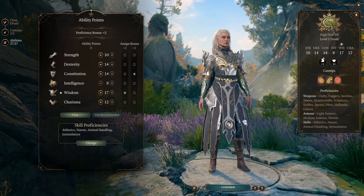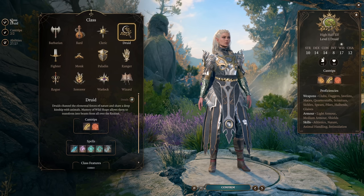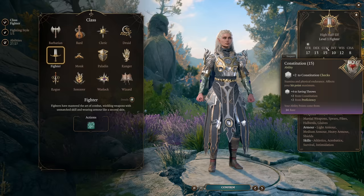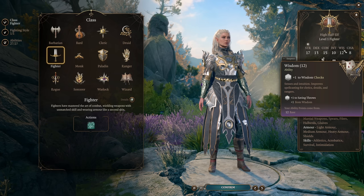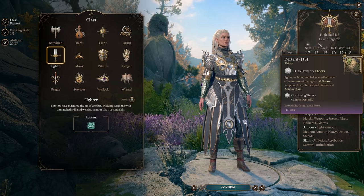The first thing we have to do is change her class, because we want to be a fighter-druid multi-class, and it's far better to start with fighter than druid. The reason is that fighters get Constitution save proficiency, which is incredibly powerful for any spellcasting class and is by far the most important save proficiency to have. Constitution save proficiency is going to stop you from failing concentration on spells, and since one of the things we will always be doing is concentrating on a spell, that's very powerful to have.